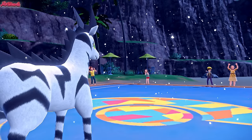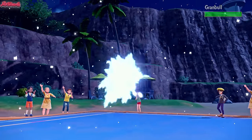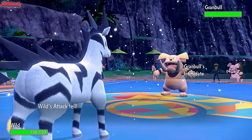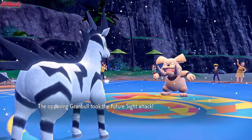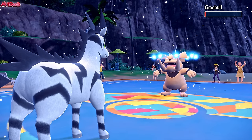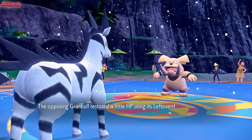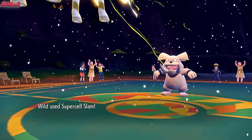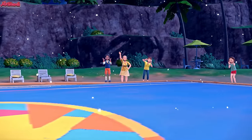They hard switch, probably realizing they'll get paralyzed again. They go to Granbull — it's going to take this like a champ, getting Intimidate, no doubt. The Supercell Slam does a little bit of damage. Then they take the Future Sight attack, which nearly takes them out with a critical hit — phenomenal for us. Granbull is in a bad position, so we just go for another Supercell Slam. Unless they have Protect, we should be alright. Supercell Slam comes through — Granbull goes down! Future Sight is the GOAT.